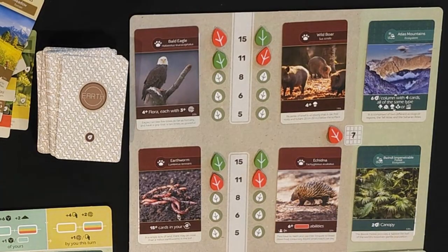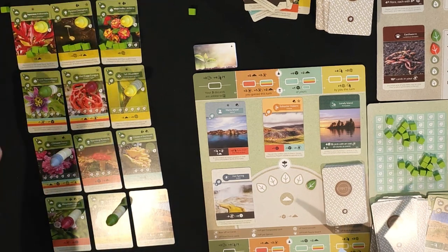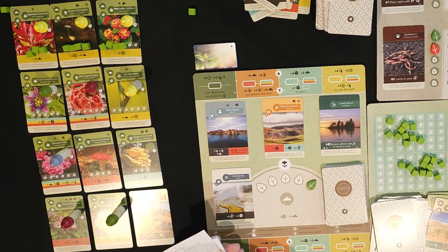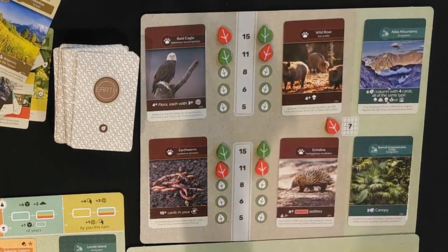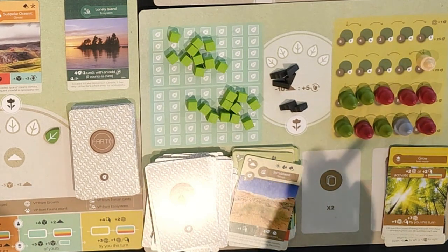Fauna cards score 15, 15, and 11, totaling 56 points. Now let's look at Gaia's score. For her growth board: 25, 25, and 1 — that's 51 points. From face-up card victory points on her pile: 24 points — the lowest I think I've ever seen. She got really unlucky with the cards she was getting.